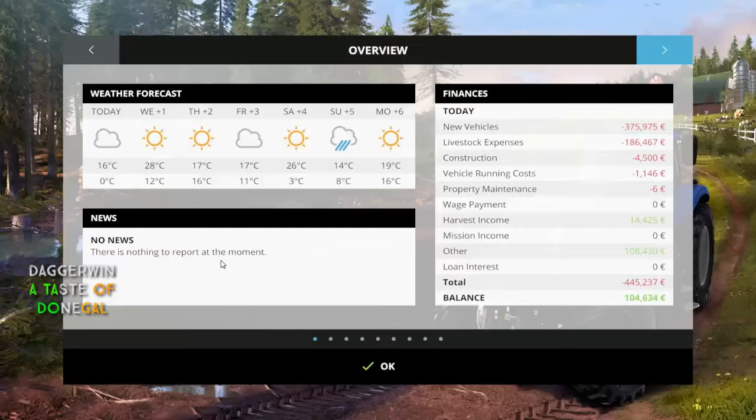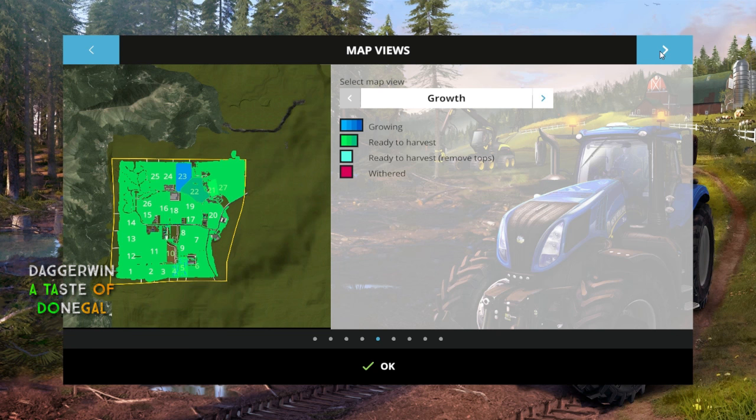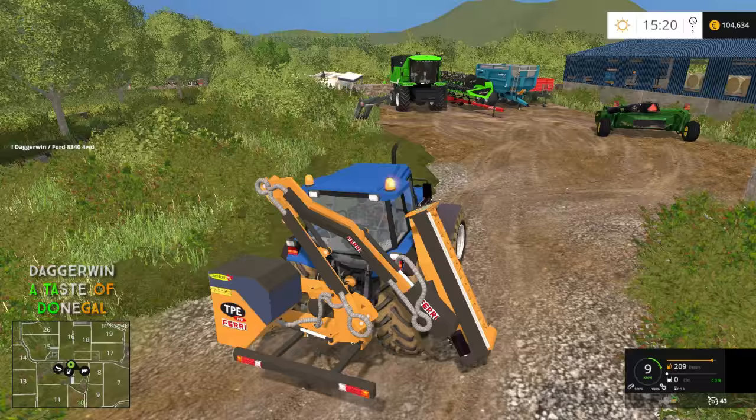The sheep — they've got everything they need. The productivity is only low because we've just started; it should shoot up to about 110% or something really good. The cows — we're going to buy more of them. They're producing their liquid manure, so we'll be able to do some slurry spreading at some point. That is when the Soil Mod would have been really good, but we're going to use it on Knaveswell instead. They have mixed ration. Straw — they do need straw, so that is a good job for tomorrow.